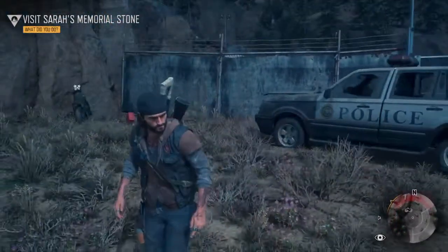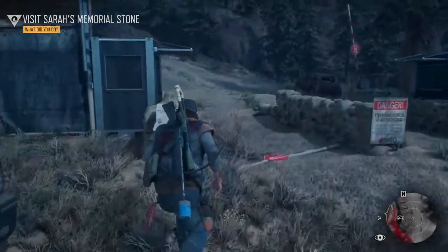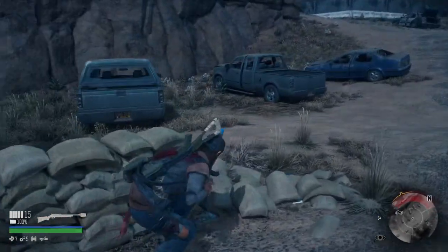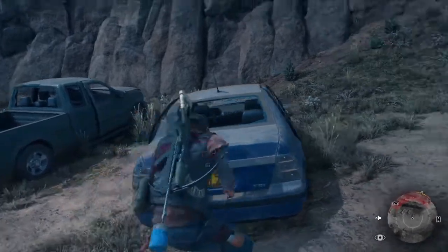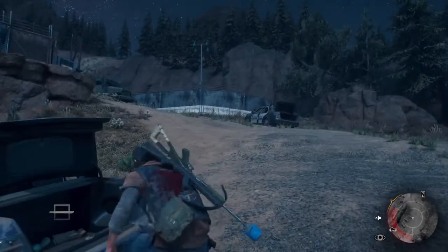Here we are, right at the camp. I got my bike parked over there. Let's go ahead and take out our .22 suppressor — .22 semi-automatic with a suppressor. Always looking for extra crafting material. That bike gets junked real easy.